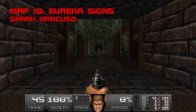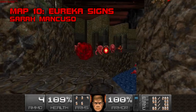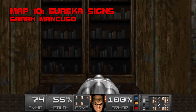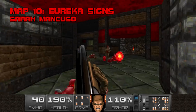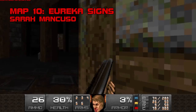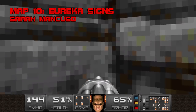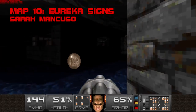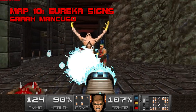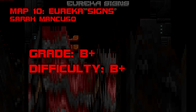Map 10: Eureka Signs. In its second minisode ender, BTSX E2 starts to reveal its grand ambitions. The winding, multifaceted Eureka Signs is a true solo effort from Sarah Mancuso, who also composed its cinematic midi. Be warned — this is the first map in BTSX2 with the potential to bog you down. It's a long march through shadowy caverns and ruins, but its linearity makes it ironically easier to revisit than certain mammoths we'll see later. Resource balancing is commendable; I found myself at death's door several times but always found supplies on the other side of fights. Sharp-eyed players can press the hidden switch in a devil face's flashing eyes, drop into the water, and ride the bookshelf up to a megasphere and 400 cells — a godsend for the quadruple archvile rush that follows. Grade B+, difficulty B+.